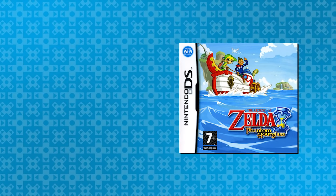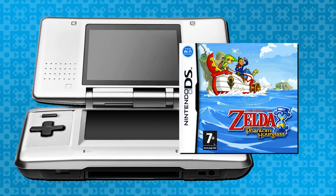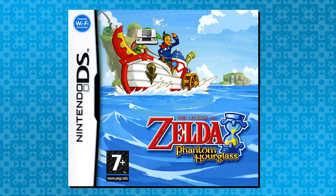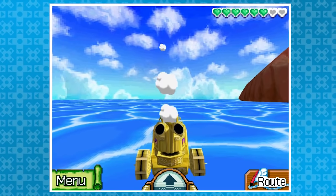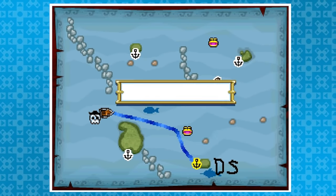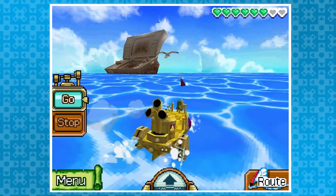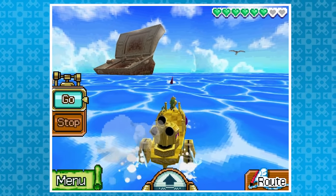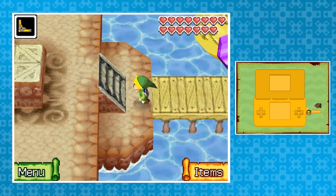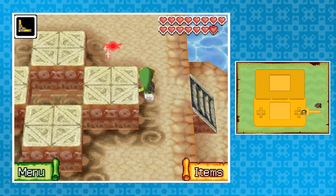This is the very first Zelda game ever released on the Nintendo DS. Following Nintendo's logic, that means it's pretty much guaranteed they're going to make some sort of reference to the system in the game. Honestly, I just didn't think it'd be this blatant. In the Southeast Sea, east of Goron Island, is a special place: DS Island — a literal Nintendo DS. Even better than it just existing, you can actually run around on it, so admittedly it's actually pretty cool.